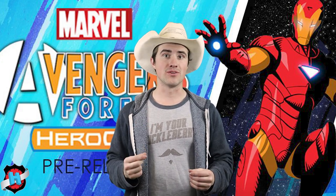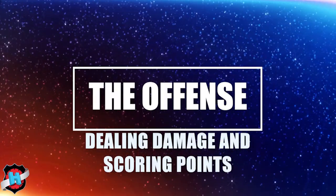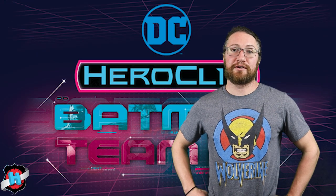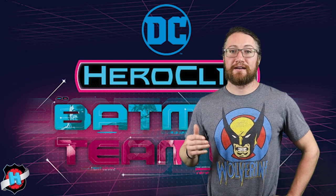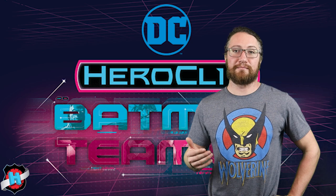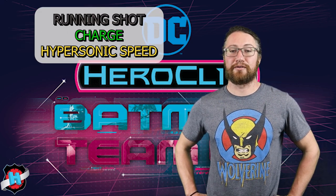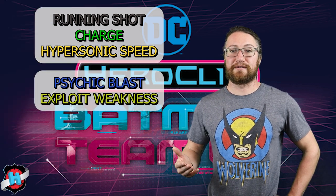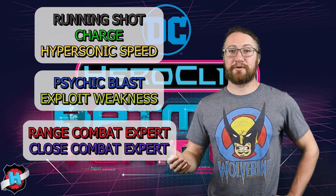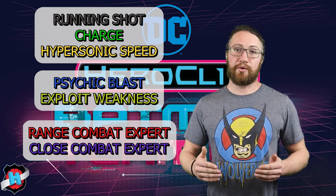Let's take a look at some figures you're going to want to include on your first team. Scoring points is how you win in Heroclix, and in order to score points you're going to have to KO some figures. The easiest way to do that is to have great stats for solid attack and damage. But stats can only get you so far, so you'll need powers like Running Shot, Charge, and Hypersonic to close the gap and hit them first. Things like Psychic Blast and Exploit Weakness will help you get through defense reducers. Powers like Ranged Combat Expert and Close Combat Expert will boost your stats so that when you hit, they really feel it and you get those points.